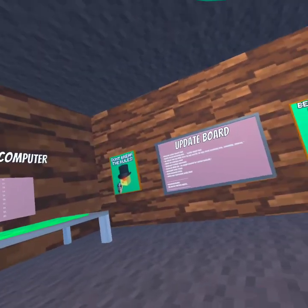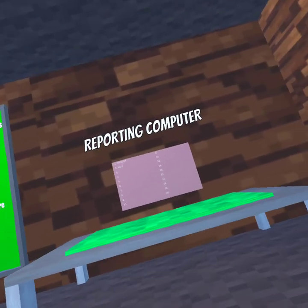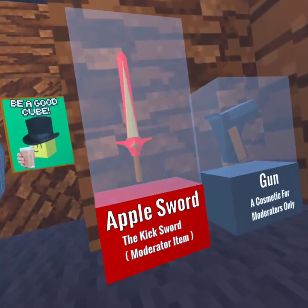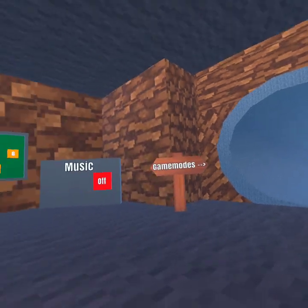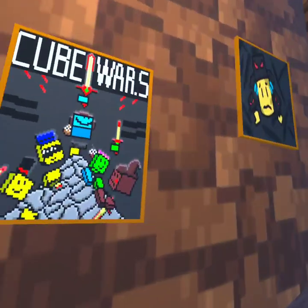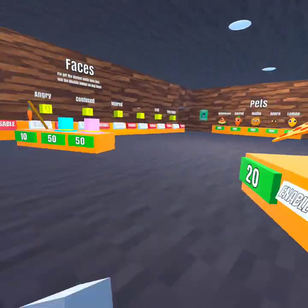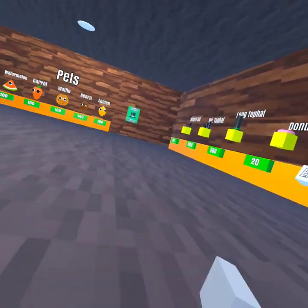I don't know - update board, what is due reporting, rules, all the adding stuff. Yeah, let's check out the store for you guys. I want a keyboard to be in there. But yeah, this is where I got everything - all those are free, that police cap is free.